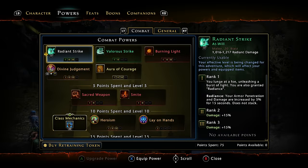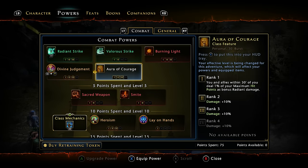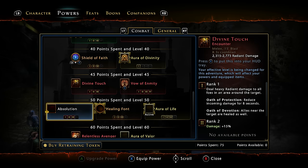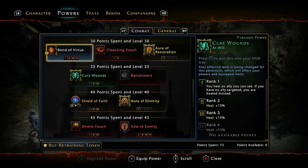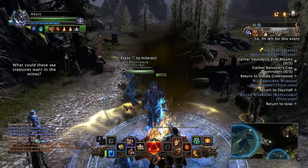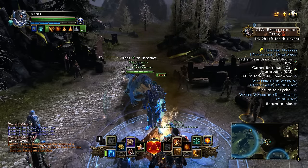Power points are those things you use to level up your powers. You normally get one basically every time you level, but you can earn extra ones once you reach level 70 by over-leveling. The problem with over-leveling is it takes about 1.1 million XP and it's not guaranteed that you will get a power point. I have 75 power points on my paladin and about 95 on my control wizard, so I virtually have every single power maxed out.